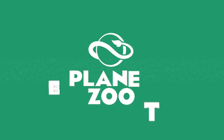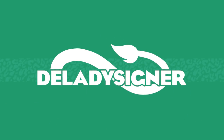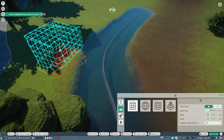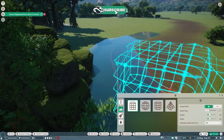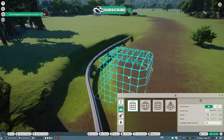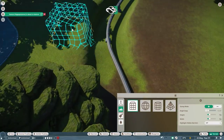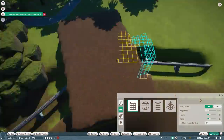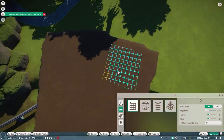Hey guys, thank you so much for tuning in to my channel. My name is The Lady Designer and we're here with a new episode of our Safari Boat Ride. In this episode we're going to build a dwarf caiman habitat with an underwater tunnel for the boat ride.